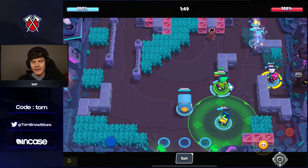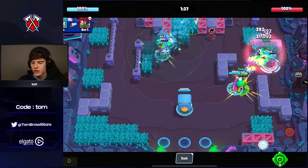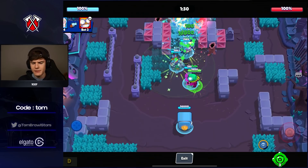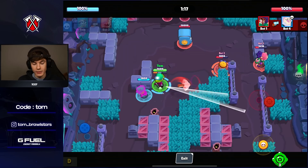Lola's first star power gives you an extra 30 damage when you only have one ammo. Lola's second star power means any teammate you shoot with your Ego gets healed 100 HP, including yourself. Both star powers are really good. I'm not 100% sure how much value you'll get with the second one since you do want to be shooting enemies — I think probably the first star power is going to be the better one.